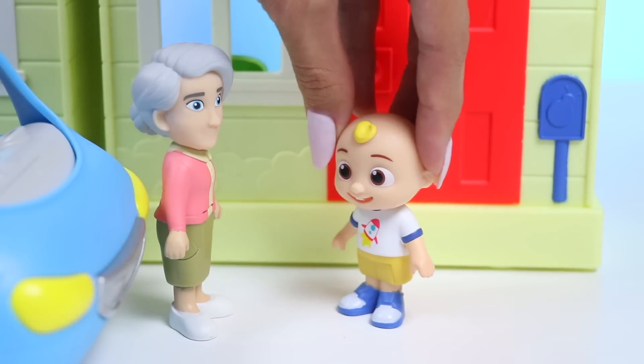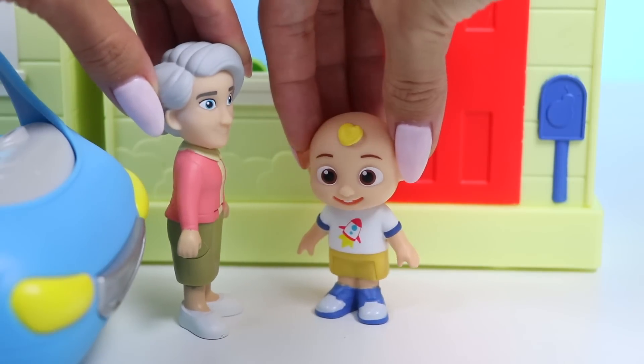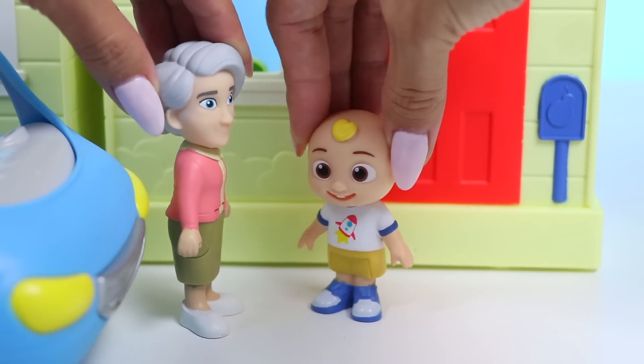JJ: Grandma, what should we do today? Grandma: Anything you want. JJ: How about we play in the sandbox? Grandma: Last one there is a rotten egg! JJ: I love playing in the sandbox.